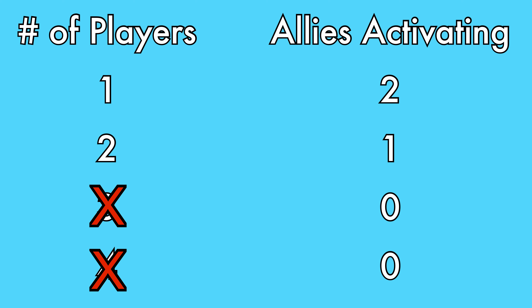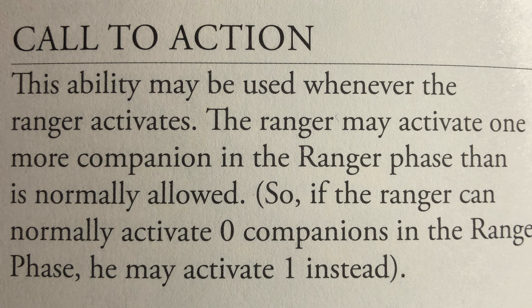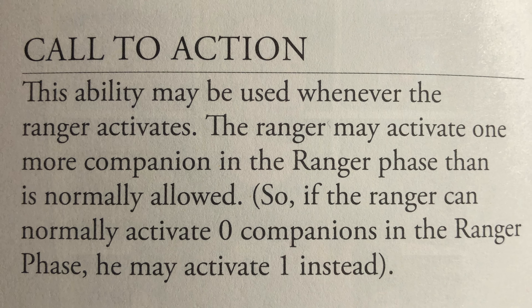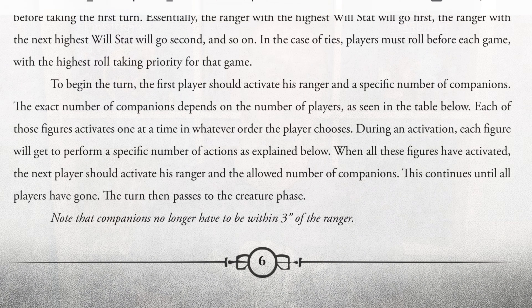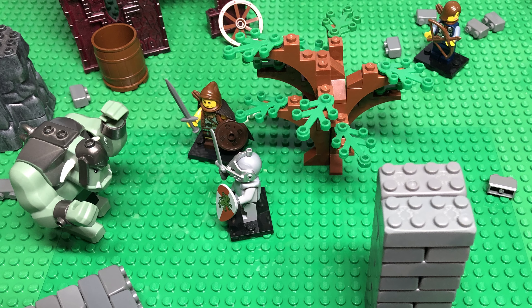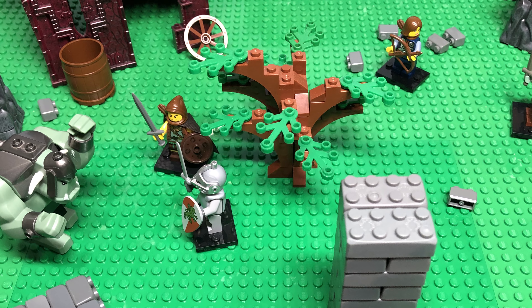This means group activation isn't even an option at that point unless the ranger has some other means, like the Call to Action heroic ability, allowing them to activate additional soldiers with the ranger. Another major difference between the two versions is that when activating soldiers during the ranger phase using the deluxe rules, the wording about soldiers needing to be within three inches of the ranger to do a standard activation was removed, and it was clarified in a rules update that these soldiers do in fact no longer have to be within three inches of the ranger.